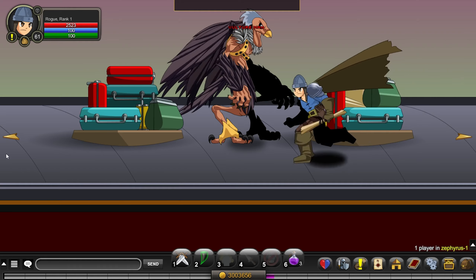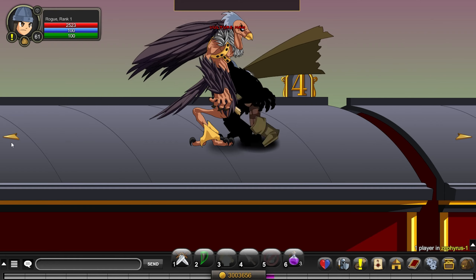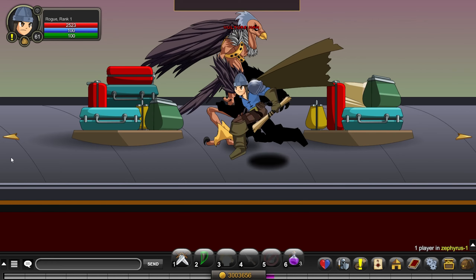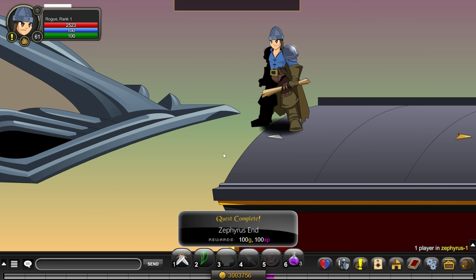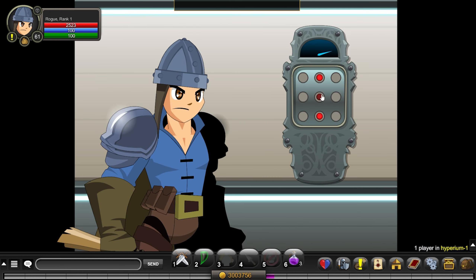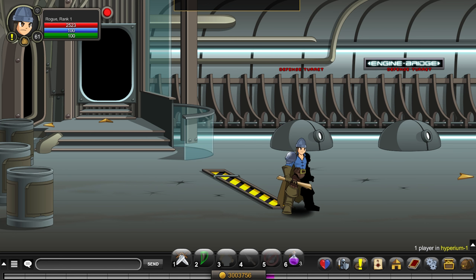Now all you have to do is walk all the way to the left. Once you reach the end, you will get a notification which says that you have completed the quest called Zephyrus End. Now, if you return back to the Hyperion, you will notice that the turrets are disabled. And that's all for this short tutorial guys. Thanks for watching and don't forget to like, comment, and subscribe. See ya!